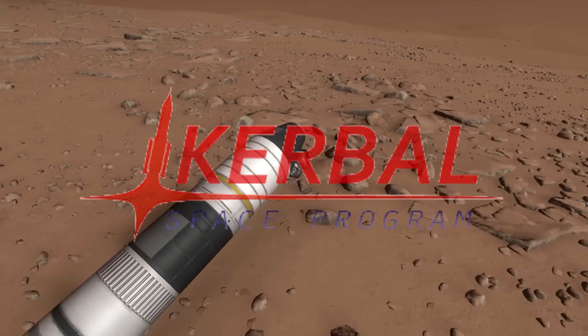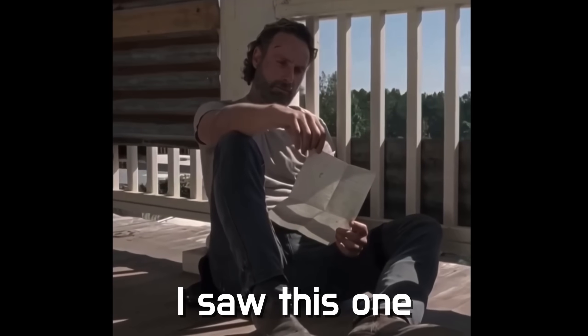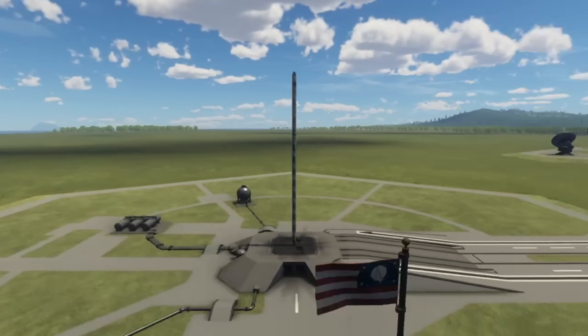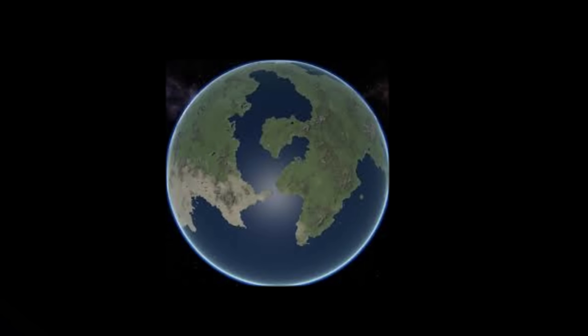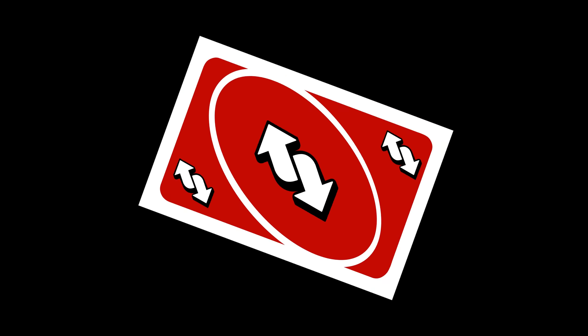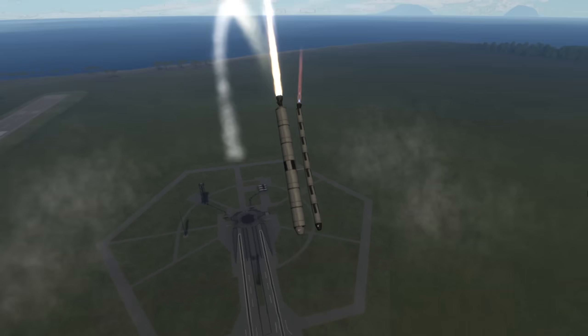Welcome back to KSP. I was looking through some comments and I saw this one, and it kind of caught my attention. I should try to basically build a rocket vertically without adding anything to the sides. So pretty much what I'm doing this video is I'm going to go to Duna and then back, but I can't add anything to the sides of the rocket. My little twist is that I have to use the same radius for the entire rocket, so it stays the same width all throughout.